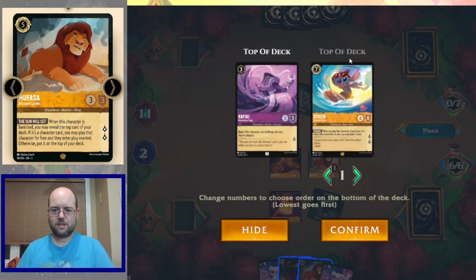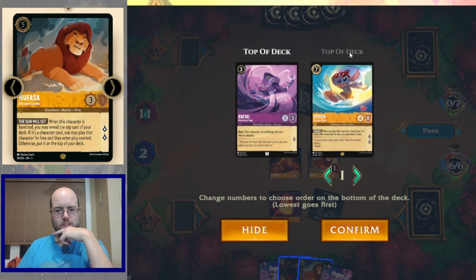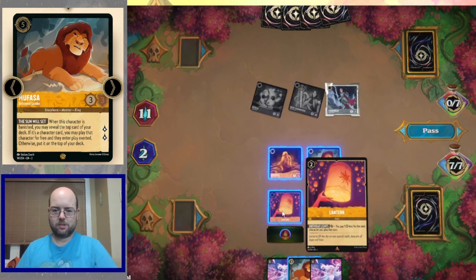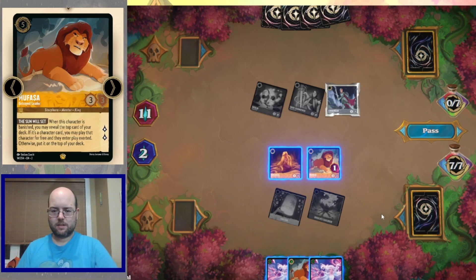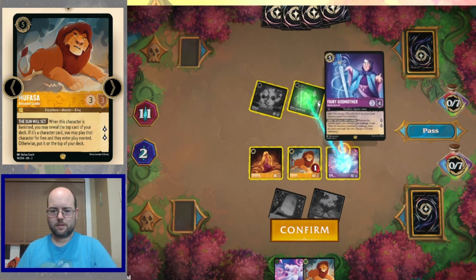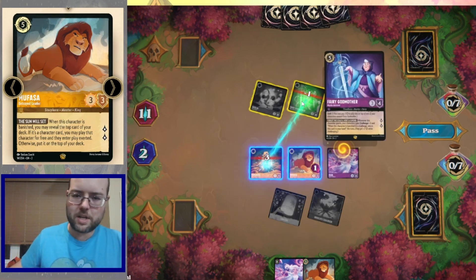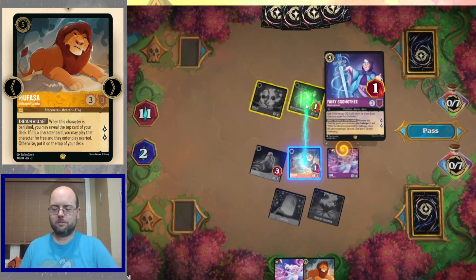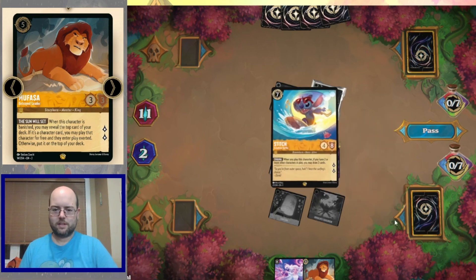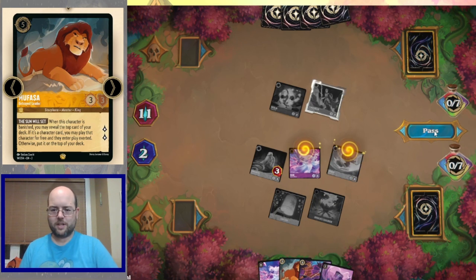Okay, so here we start with Ursula's Cauldron — we can find a Rafiki or a Stitch. Stitch seems like a good pick up here. I'm going to ink a Queen, get to eight, play Elsa first, freeze these two characters. Now we go to combat. Rapunzel's going to hit Fairy Godmother, and I want to trade Mufasa so I get my big Stitch and draw two cards. Boom. All planned. Card advantage at its finest.